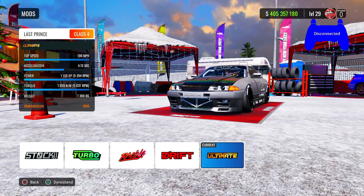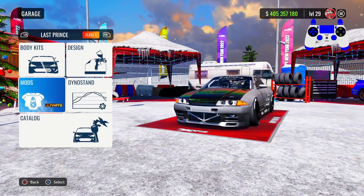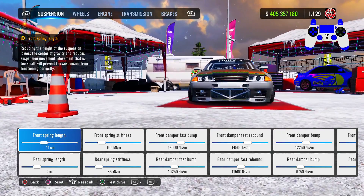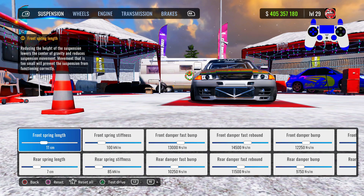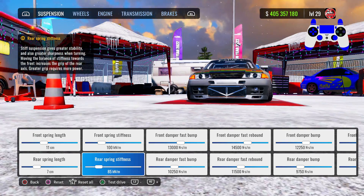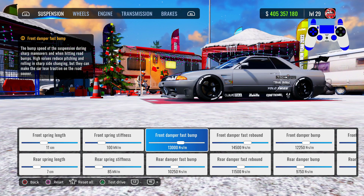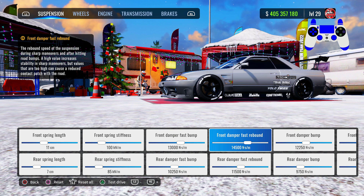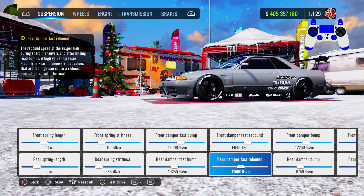Once you have that done, head to your dyno stand and go to suspension. Front spring length is 11, rear is 7. Front spring stiffness 100, rear at 85. Front upper fast bump 13k, rear at 10,250. Front upper fast rebound at 14,500, rear upper fast rebound 11,500.